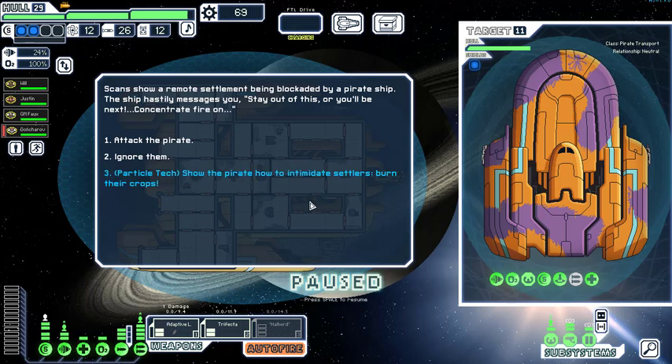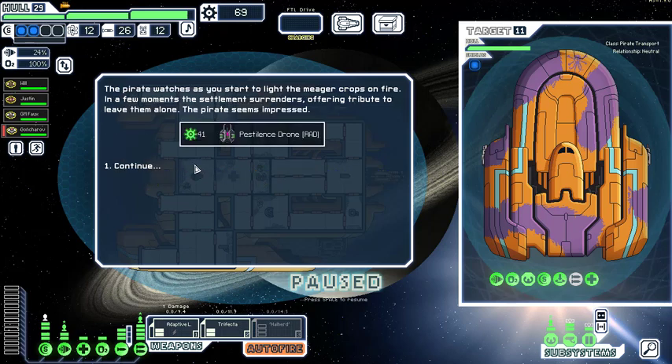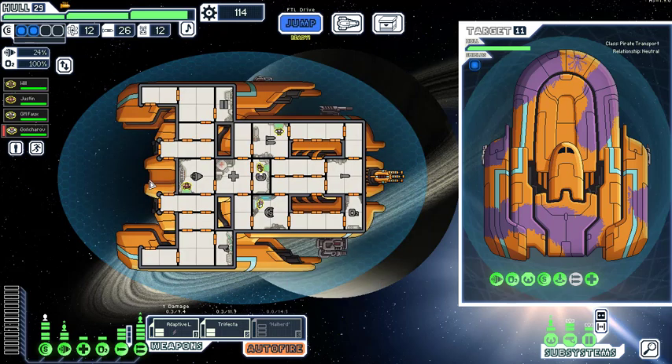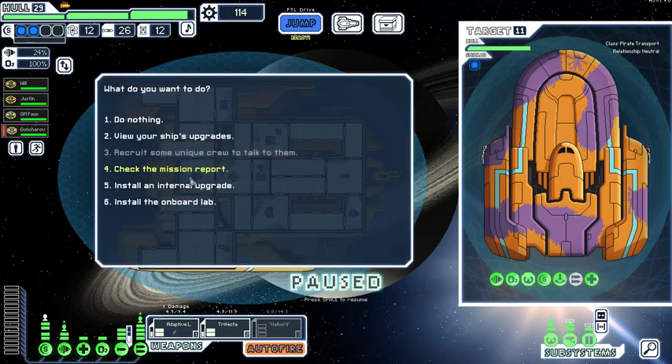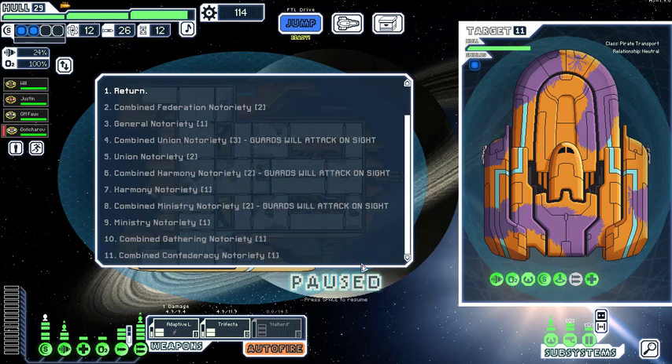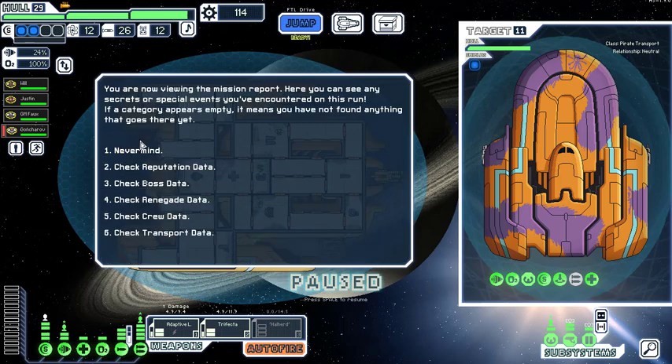We intimidate some settlers — light their crops on fire. In a few months this element surrenders and offers tribute to leave them alone. The pirates seem impressed. We've increased general notoriety twice. We are going full pirate now. Upgrade the weapons; general notoriety means guards will attack on sight with the Ministry, Harmony, and Union. We are terrible people.